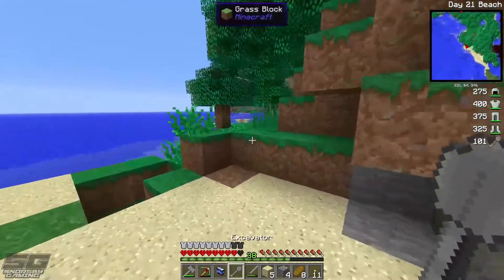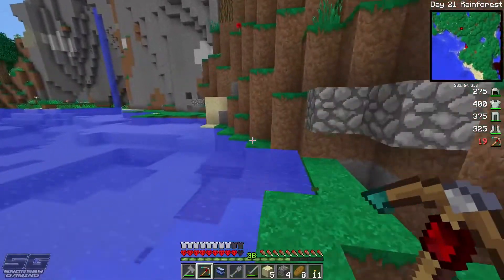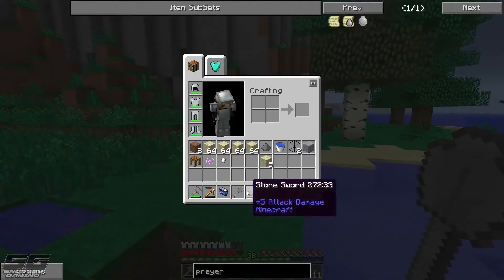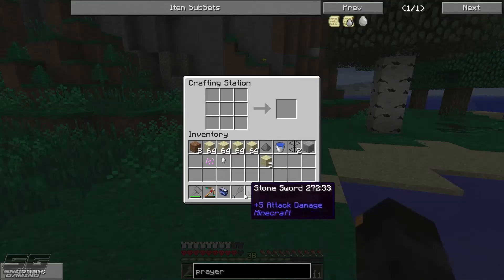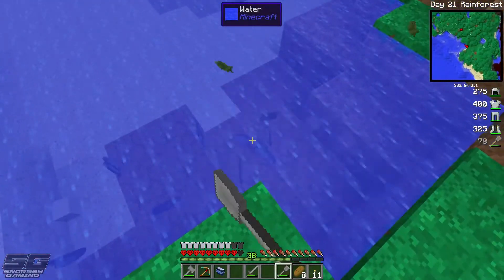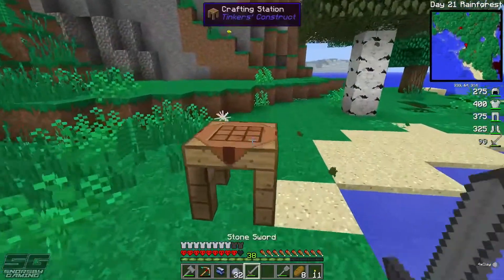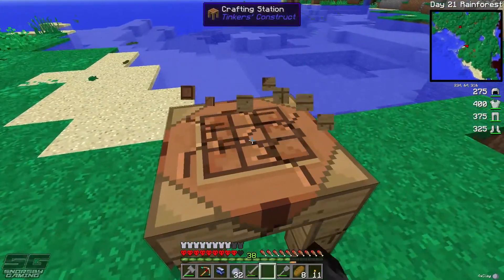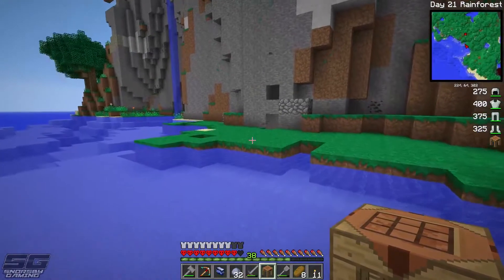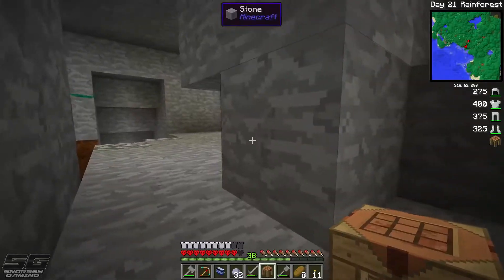Definitely happy with that — nearly close to full health again, which is good. Hopefully nothing spawned back here since I've been away. We're looking fine. Let's go get these buckets of lava. Oh, is that clay? We might stop here and get this clay because there is a limited supply of that in the Twilight Forest. Alright, so I'm going to go collect this lava — you guys probably don't need to see it, it's pretty much exactly how I've done it in the past.